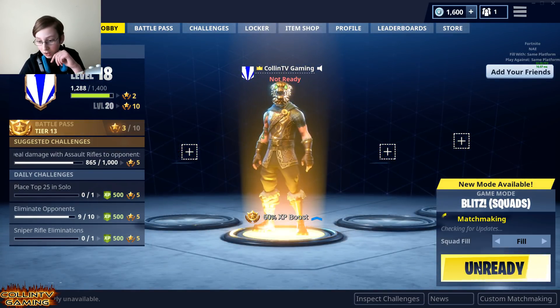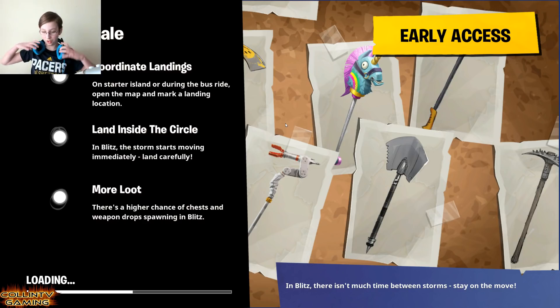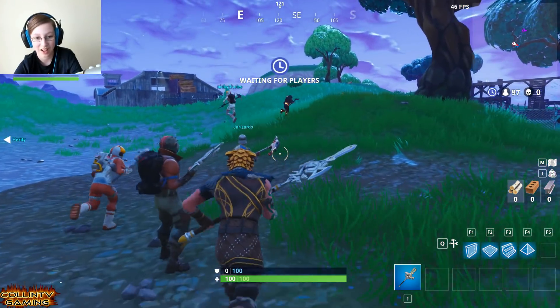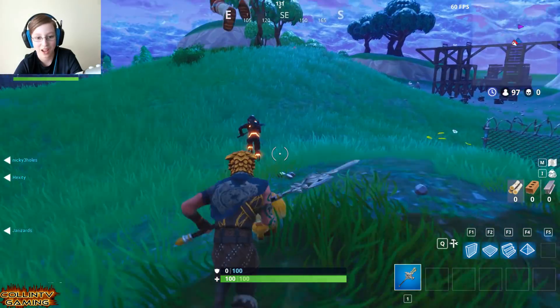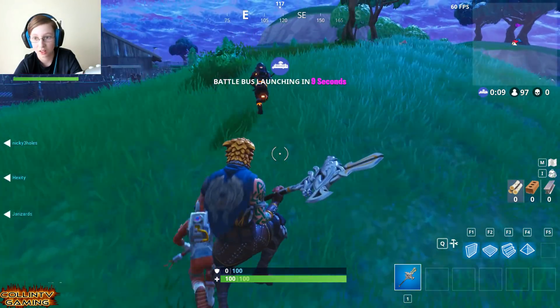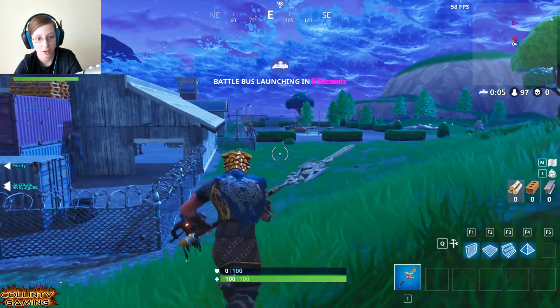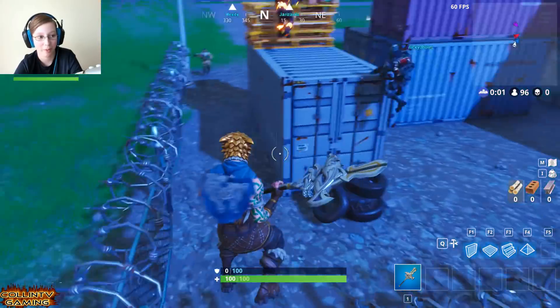Let's go back into another game of Blitz. It says in Blitz there isn't much time between storms — stay on the move. I love that orange skin over there but everyone has it once they get to a high rank. We're dropping frames whenever we have the storm — just go away. I'm dropping my FPS.